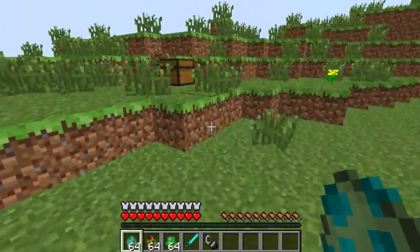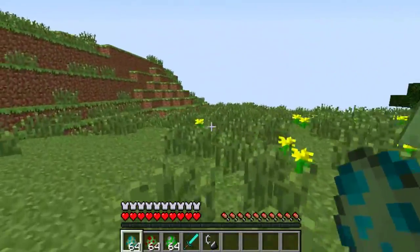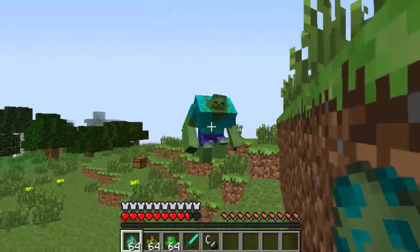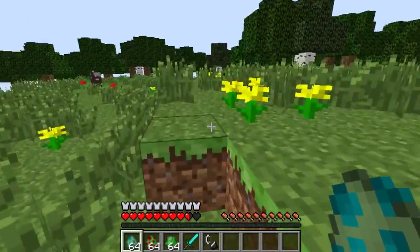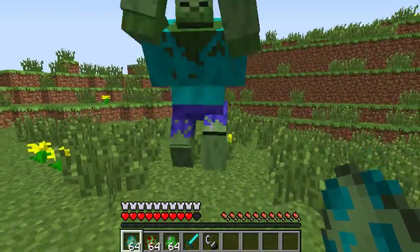It also makes you hungry, but I'm wearing diamond armor so he's not going to do that much. He has another attack which is like a roar attack. That's his slam attack — that's his craziest attack. It deals fall damage and actual damage as well; he scoops you up and flicks you down.